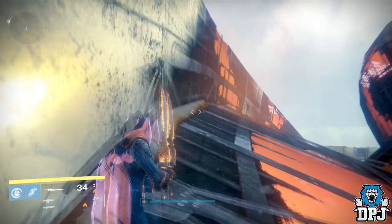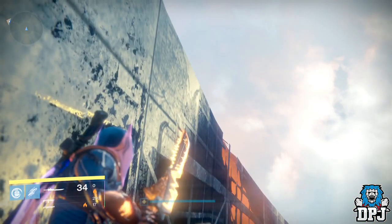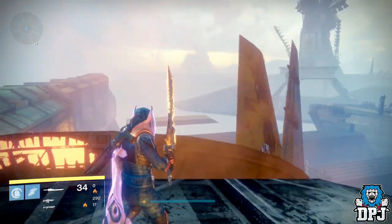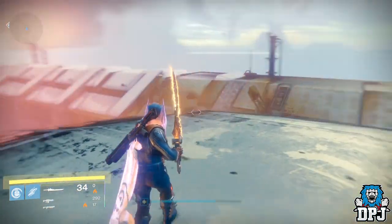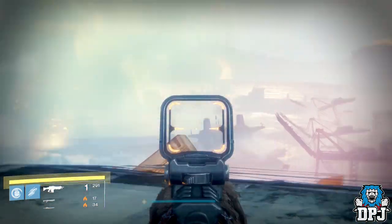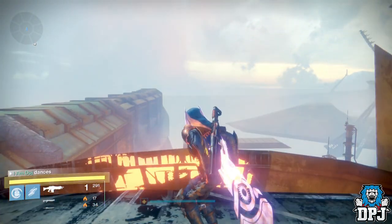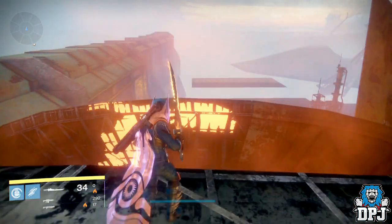Once up here, just jump up to the wall on your left — not hard at all. Jump up and land on the platform on your left. From up here you've got an amazing view of the Plaguelands — you can see all sorts of buildings, half-finished and glitched walls and all sorts. Still a great view.